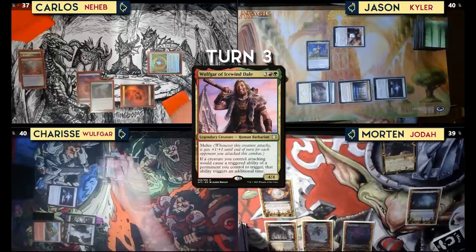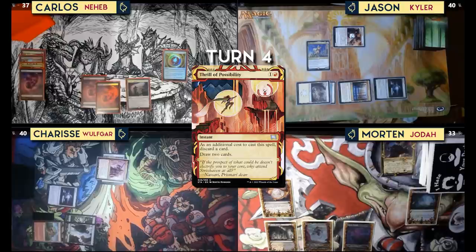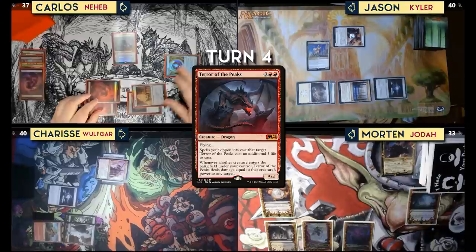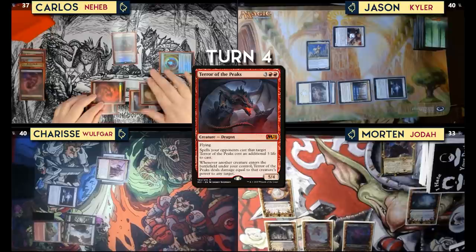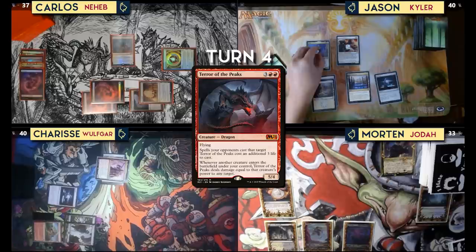End of turn, I'll cast Thrill of Possibility, discard a mountain, and draw two cards. Untap, draw for turn. Play War Room as the land. Play Terror of the Peaks — it's a 5/4 flying dragon, it costs three life to target it, and whenever another creature comes into play it deals damage equal to its power to any target. That'll be it. Untap.